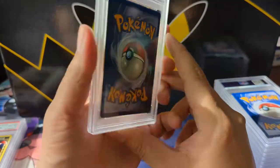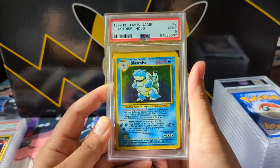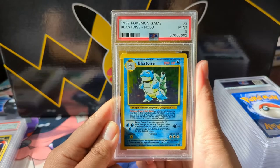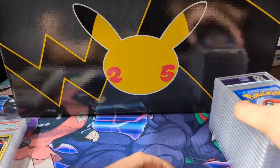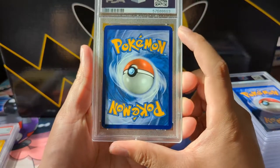We do have an OG unlimited Blastoise — this one got the mint 9. Almost all these cards got hit with upcharges, which is pretty egregious considering the $10 tier is only supposed to go up to $200 declared value. So this order cost quite a bit.